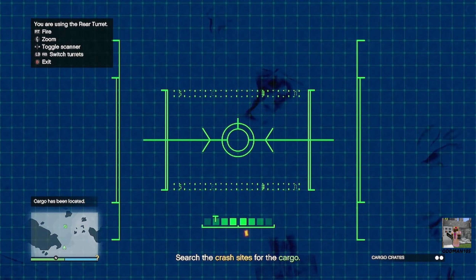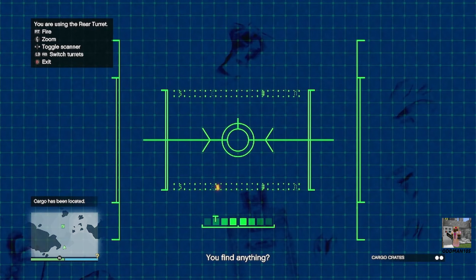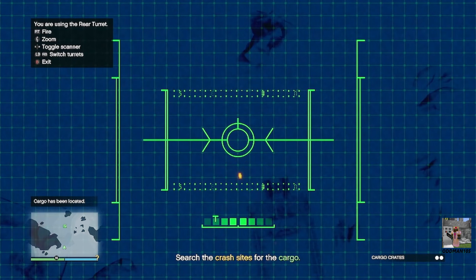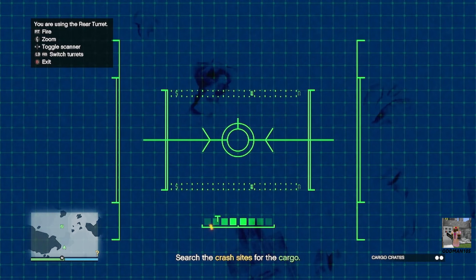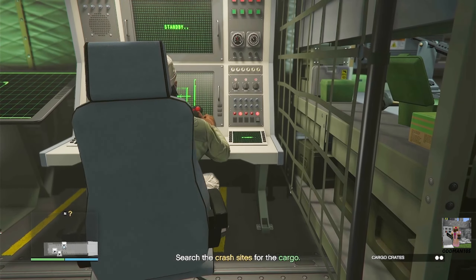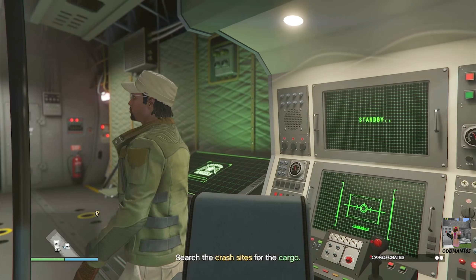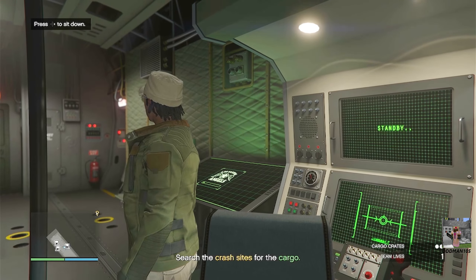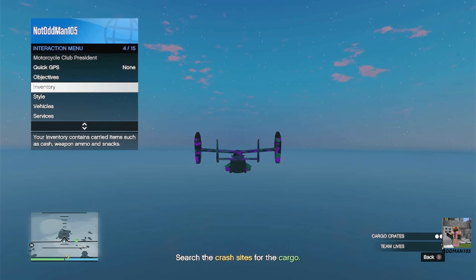As you can see, we found the cargo — just that simple. Once you've found the cargo, back out of the turret camera and head back into your cockpit.